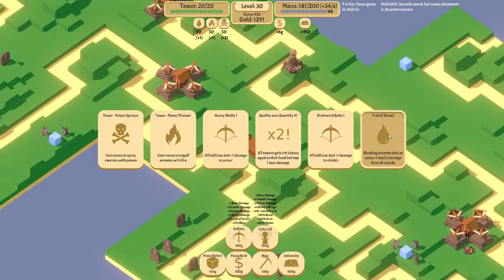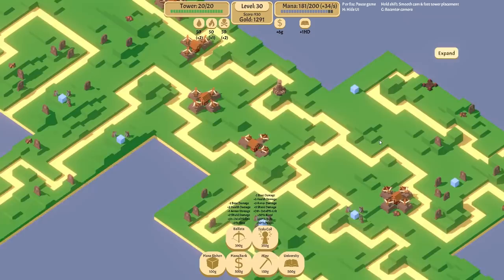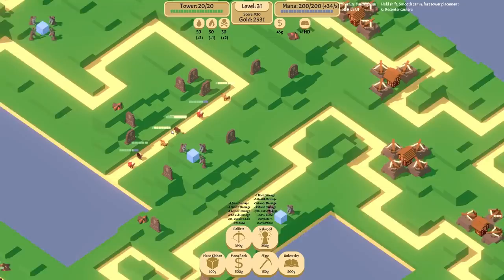Bleeding enemies take an extra one health damage from all attacks. Sure, we'll pick that one up — there's nothing else really here I need. I'm not going to grab Quality Over Quantity 3 because I'm already maxing out. That being said, maybe it would help a little bit with these. But it would dramatically drop the damage potential of my ballistas, which I'm not sure I'm really about.